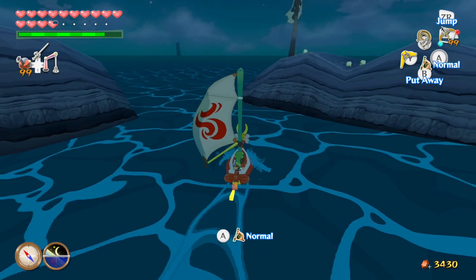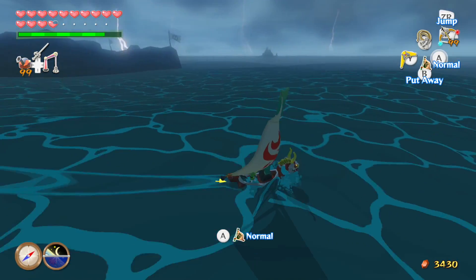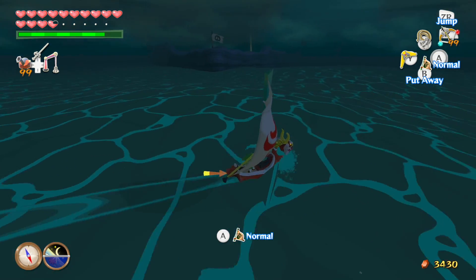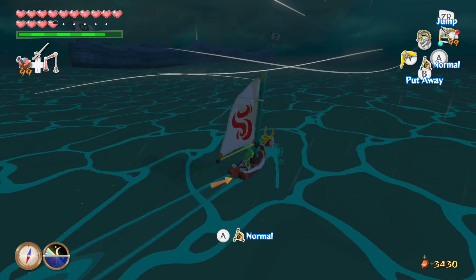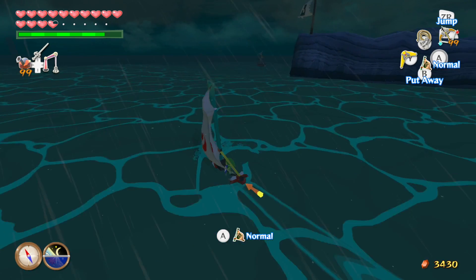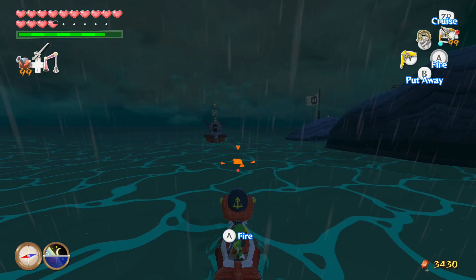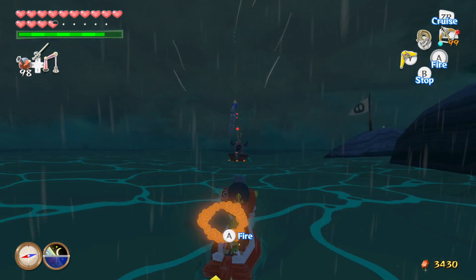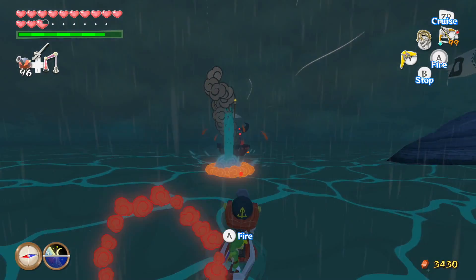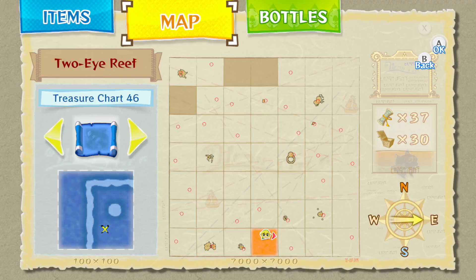There are cannon ships and also cannons embedded into the rock wall itself. We need to find the big shiny — let's circle back around. It's definitely on the inside. The fast sail that changes the wind with you is probably the greatest gameplay change from the original to this HD remake in my opinion — it really makes a huge difference.